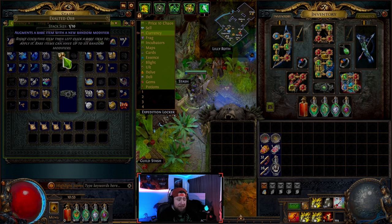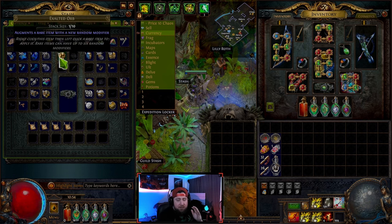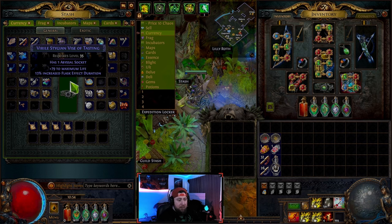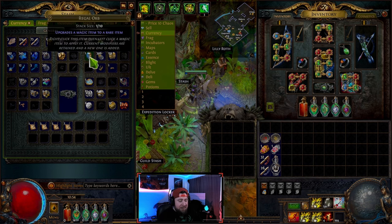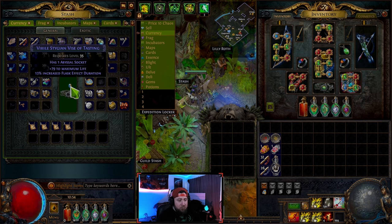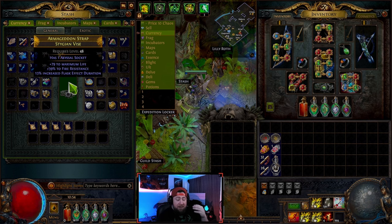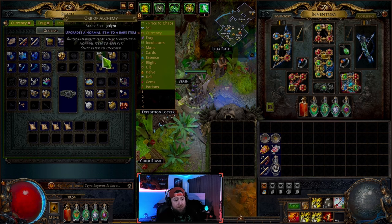An exalted orb does the same thing as an orb of augmentation but it augments a rare item with a random modifier. The regal orb upgrades a magic blue item to rare, adding one modifier to the item. So now if you wanted to use the exalted orb to add another random modifier, you'd end up with four modifiers instead of three.